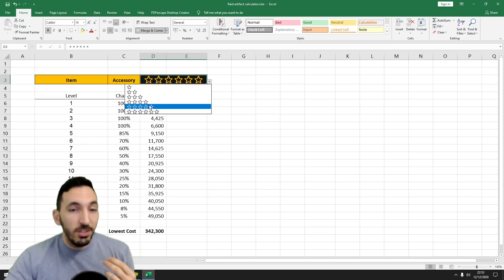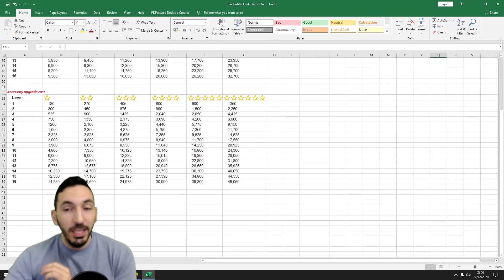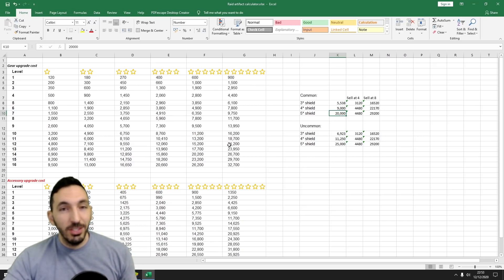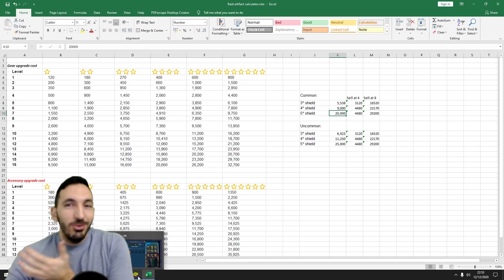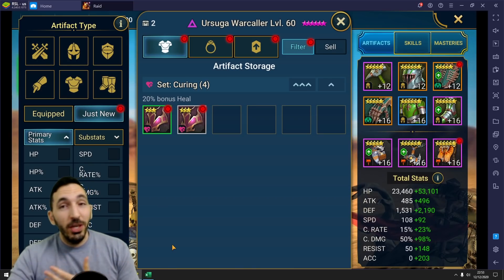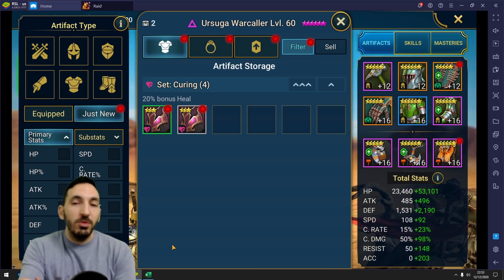To show the benefit on 5-star items: upgrade it to level 4 and it costs 9,450 silver. But to sell a 5-star shield, it sells for 20,000 silver — so there's about 10,000 silver difference. It's actually a benefit: you get more silver than you spend to upgrade something to level 4. This way you basically do the artifact enhancement for free, as long as you have items to upgrade.